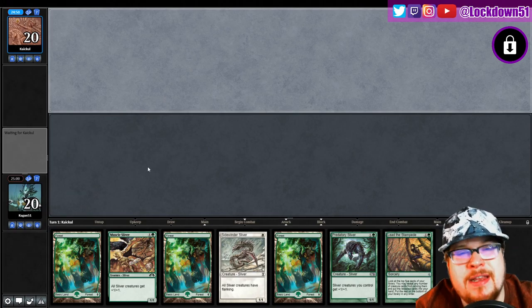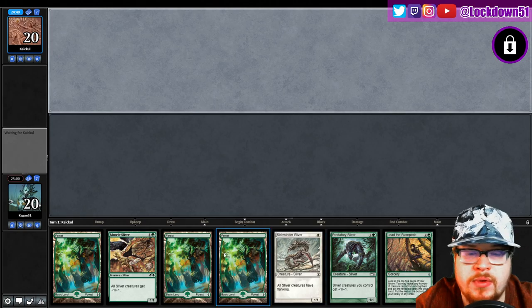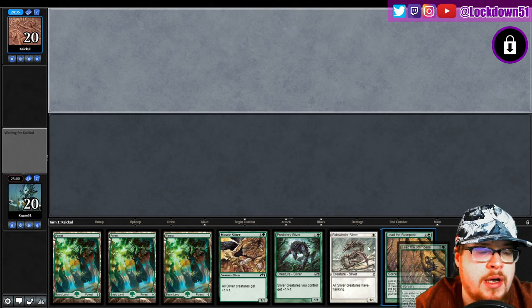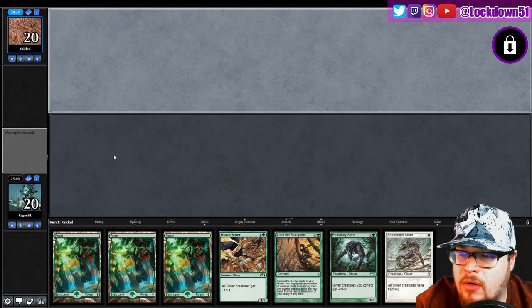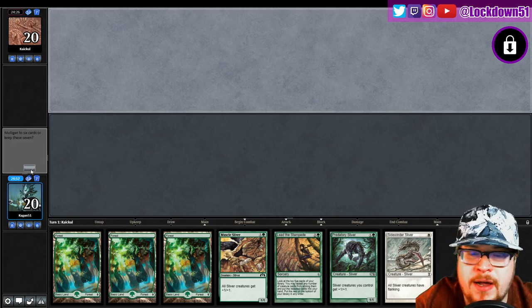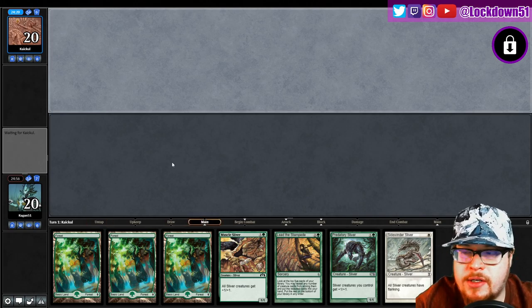Welcome back everybody, it's time to lock down some more Pauper Slivers. We've got a hand I think I'll keep — two lords and we got to lead the stampede. We're just missing one Plains for the Sidewinder, so it's not terrible. We got enough for a refill, and we're on the draw, so maybe we'll pull into our Plains and get a clutch one here.